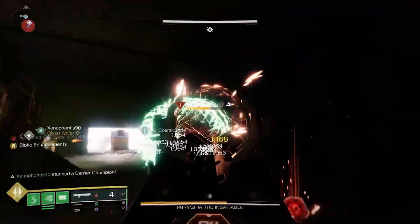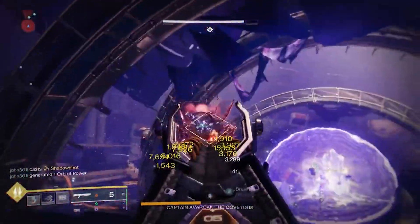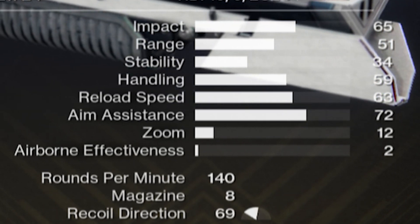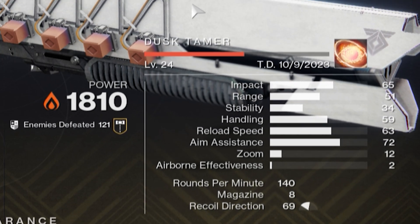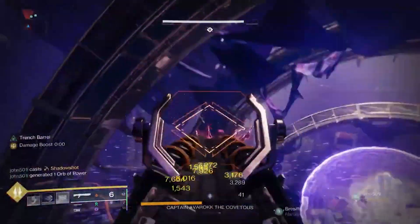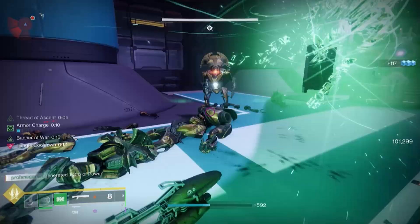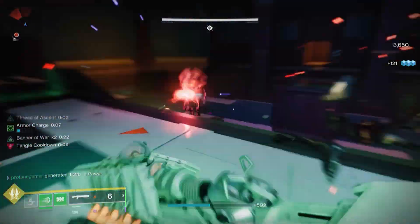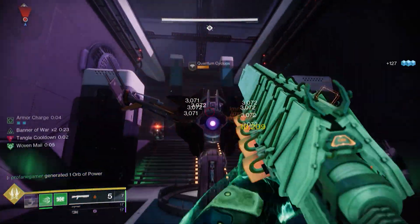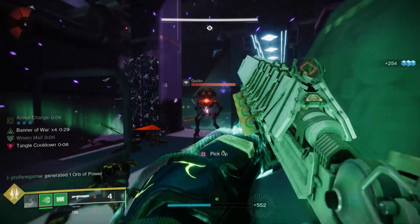Moving on to the second-best shotgun in Destiny, the Aikilos Shotgun - an extremely well-balanced weapon. Another rapid-fire frame at 140 rounds per minute, with excellent impact and excellent range. Great handling with a recoil pattern that's pretty easily controlled. The Aikilos Shotgun offers a wide array of weapon perk combinations. In the left column, you can go with Feeding Frenzy, Grave Robber, Threat Detector, Pugilist, or Subsistence, while going with Incandescent, Surrounded, Vorpal, Trench Barrel, or One-Two Punch in the right. Thankfully, this is a craftable weapon, available through weekly exotic mission rotators.